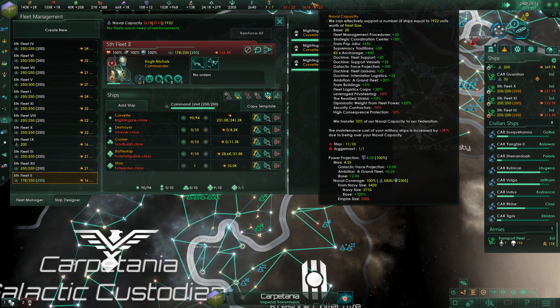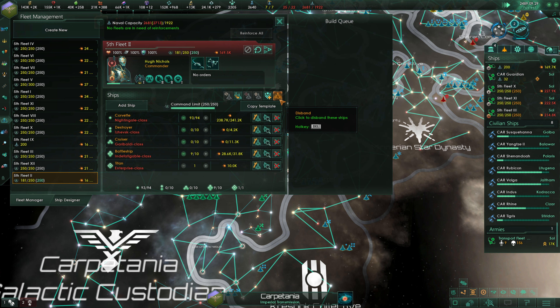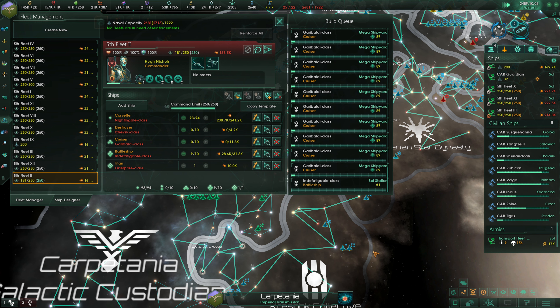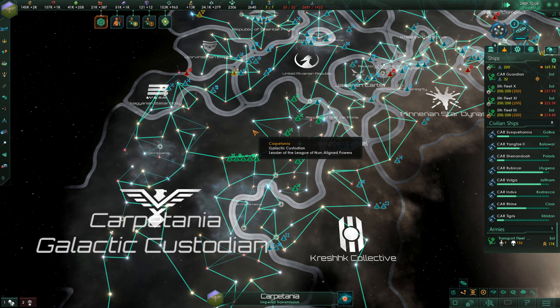We're at 1922 for our naval cap, and we're at 11 out of 10 titans — our naval cap dropped at some point. This is probably due to something the Galactic Community passed. Well, we'll work on that. So we'll reinforce all of these — there's the Corvette and the destroyers and the cruisers and the battleships. This is all fully queued up and we are now banking resources. Amazing.